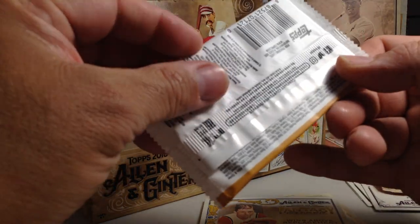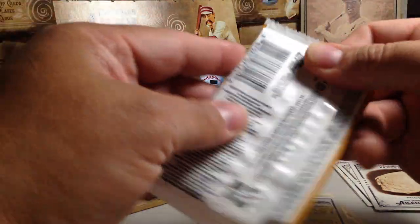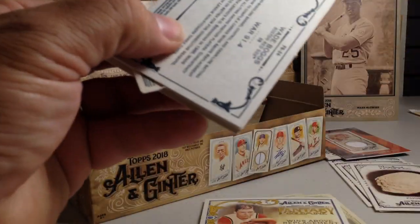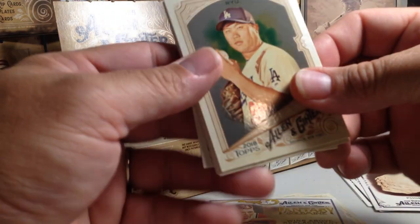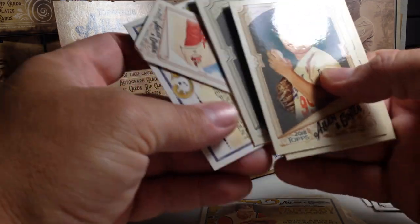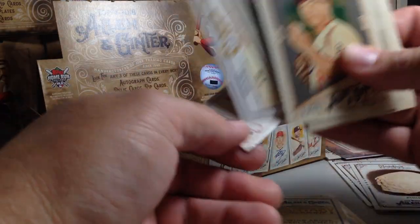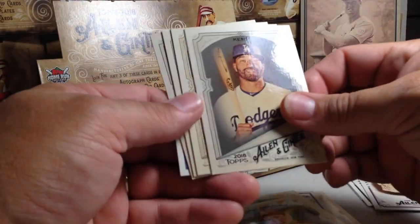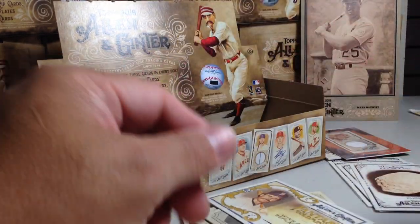There's some bad dings in this one — this must be from that big ding in the box. Just something weird. There's a mini wrapped around there — hopefully it's not a really good one. Jason Kipnis got wrapped around in the mini a little bit. Ryu, Goldschmidt, Matt Kemp, Michael Rappaport, Matt Carpenter, Buster Posey, and Wade Boggs.